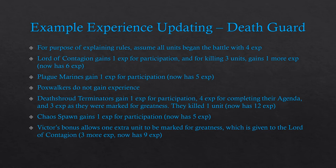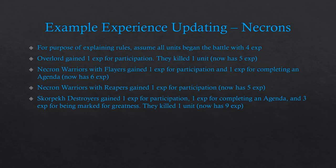The victor's bonus for this mission allowed a second unit to be marked for greatness, given to the Lord of Contagion, meaning they gain 3 more experience for a total of 9. For the Necron units, also assumed to start at 4 experience: the Overlord gained 1 for participation, now at 5, and killed one unit which will contribute toward future experience. The Necron Warriors with Gauss Flayers gained 1 for participation and 1 for completing an agenda, now at 6. The Necron Warriors with Gauss Reapers gained 1 for participation, now at 5. The Skorpek Destroyers gained 1 for participation, 1 for completing an agenda, and 3 for being marked for greatness, plus killed one unit for future battles, bringing them to 9.